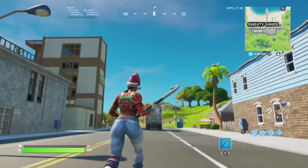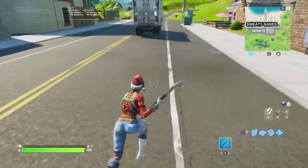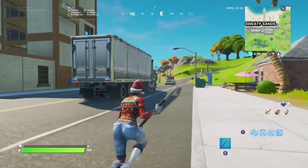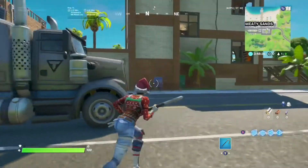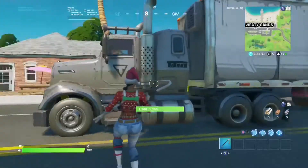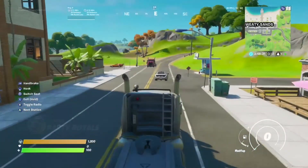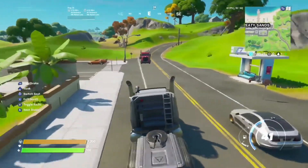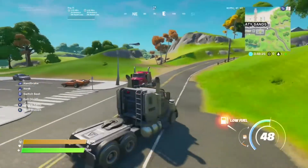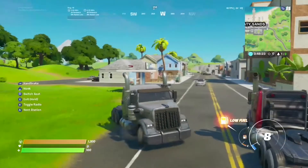I'm going to head over to this truck over here. It's crazy because you think you would never be able to drive it back in Chapter 1. You actually just press X to drive. You basically just drive it like you regularly would with a quad crasher. It says it's low fuel, so we have to take it back — actually I'm just gonna switch into a different car.